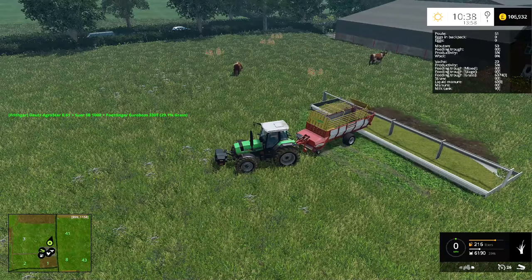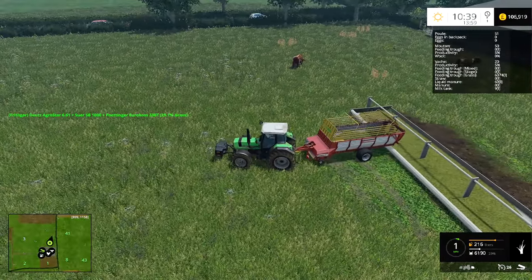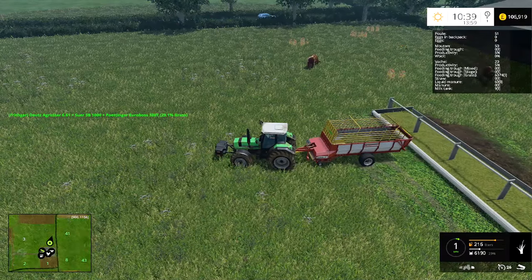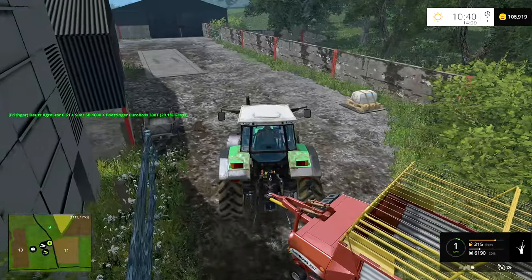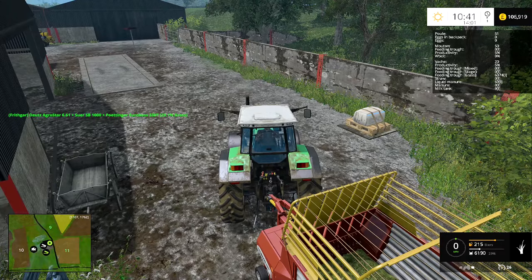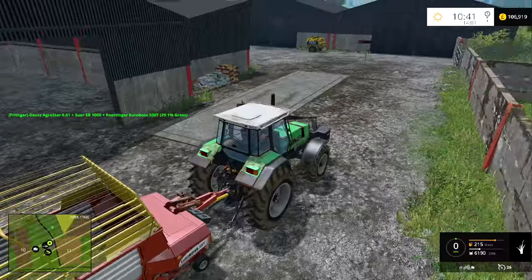Let's head down to the sheep and give them the last of this grass. We can always come back and get more another time. Wool productivity is still zero percent, so we still don't know where the wool collection point is - that's the next thing we need to find out. Oh, that actually answers the question! That's really convenient - if the wool is right there, we should be able to store it in that shed. I don't think that shed is used for storing anything else.